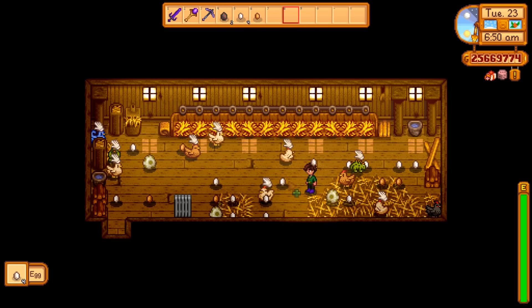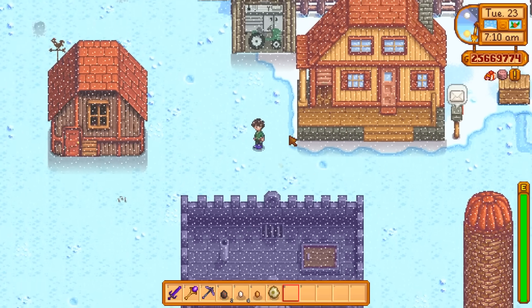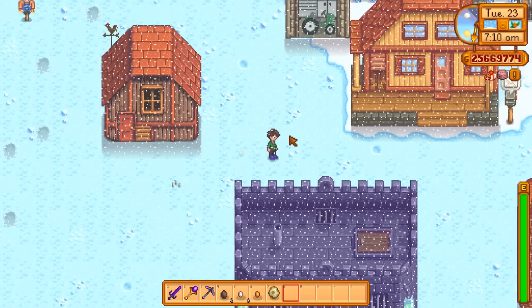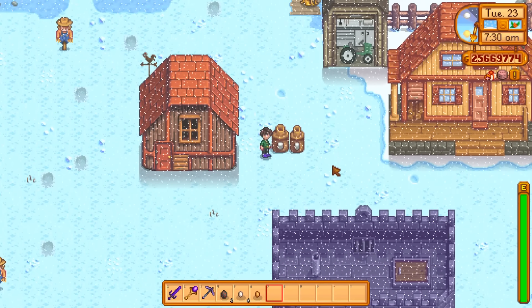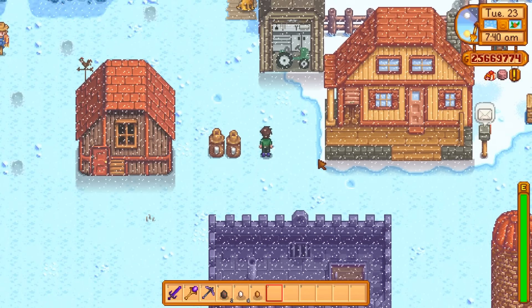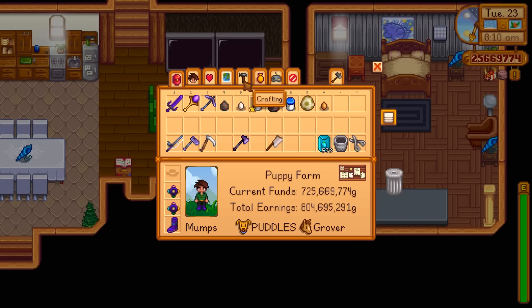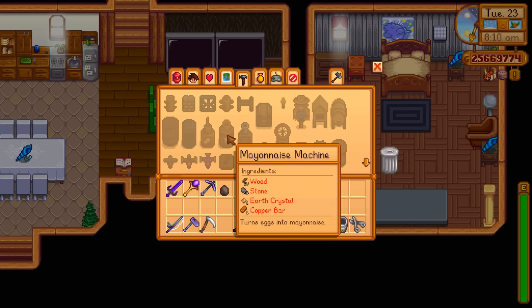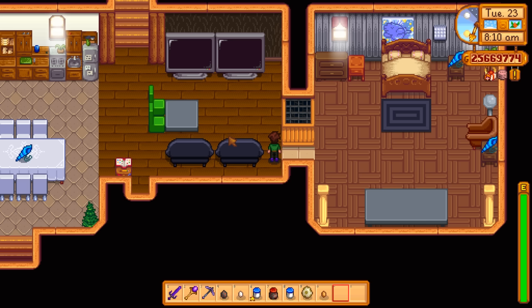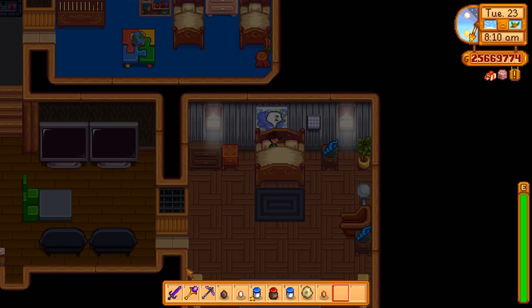What the void chicken produces is a void egg — just like the dinosaur egg, you can sell it or put it in the incubator to make more void chickens. But that's not the only thing you can do: you can also turn it into void mayonnaise the same way you turn a regular egg into mayonnaise. You can also put dinosaur eggs into the mayonnaise maker, which I didn't know — it just makes regular mayonnaise. Mayonnaise machines are made from 15 wood, 15 stone, one earth crystal, and one copper bar.